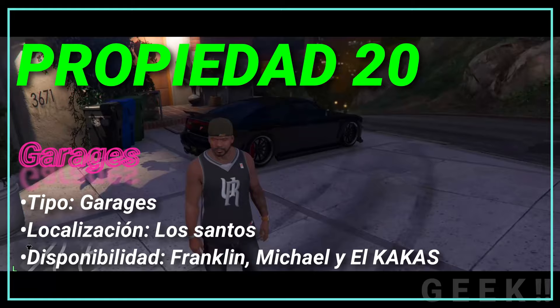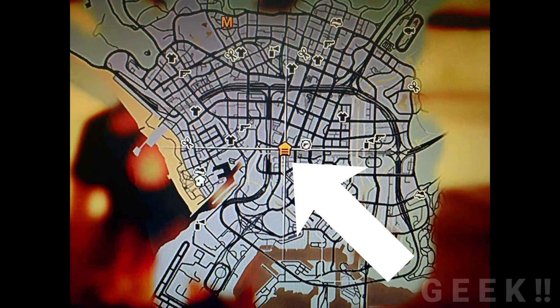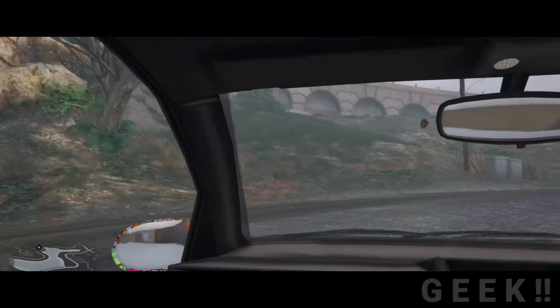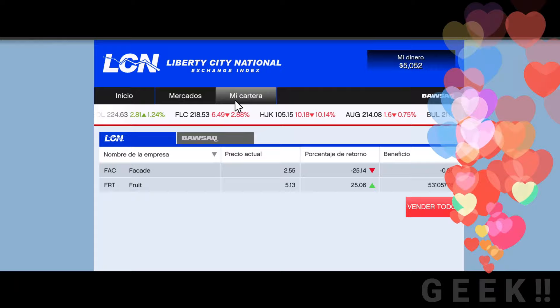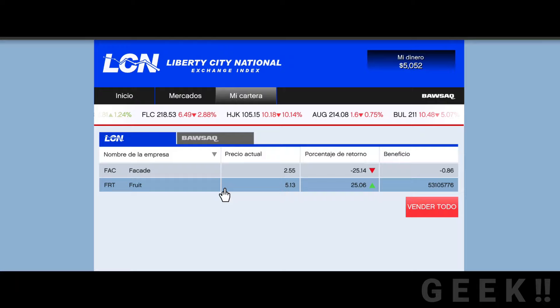Propiedad número 20: Garajes. Costo: 30 mil. Beneficio: guardar autos. Aquí cabe hacer un punto aparte porque si eres de PS3 o Xbox 360 con el juego original y actualizado, notarás que los garajes ya te los regalan por una actualización del juego. Pero si eres de PS4 o Xbox One, podrás notar que estos aparecen para comprar. Hay un método para obtener esos garajes de forma legal y obtener más dinero; aquí se deja el link con ese dato.